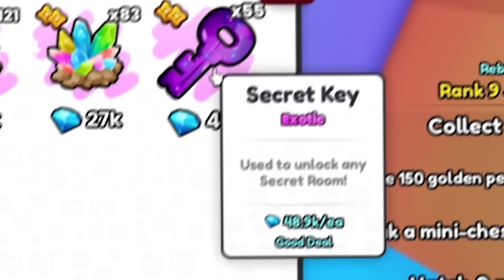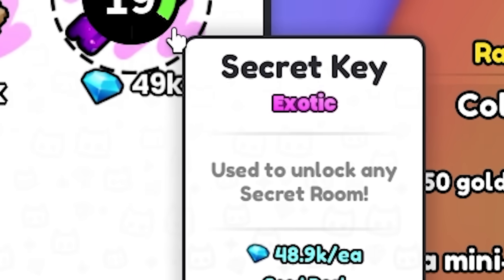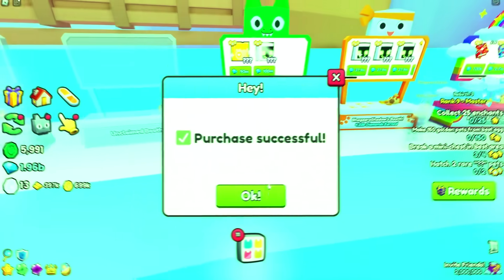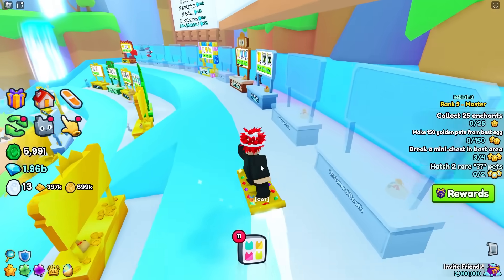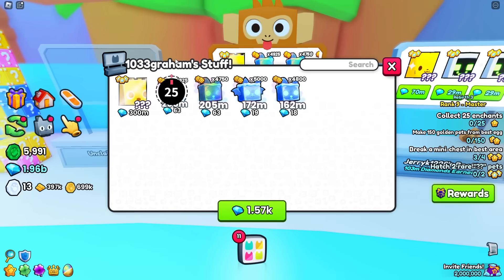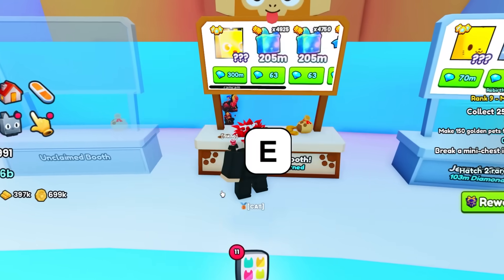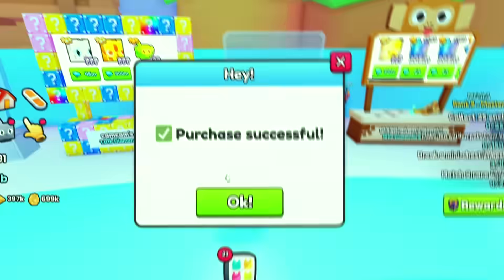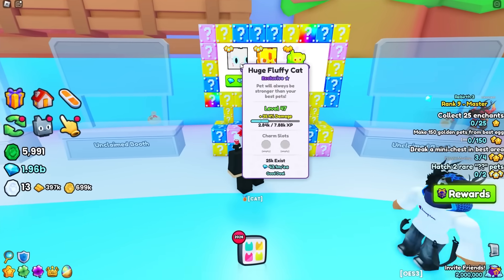What's this key here? A secret key to unlock any secret room — that's kind of interesting. I'll buy five of those as well. I don't even know what this is. We're just spending gems, guys — we have 2 billion gems, we're billionaires. I'm guessing this is the brand new best pet, so I'll definitely buy one of these. I guess I could buy 10 of them — why not? Let's buy a few more. This doesn't hurt. We're rich. We're billionaires. Not for long, though.